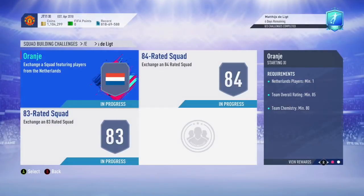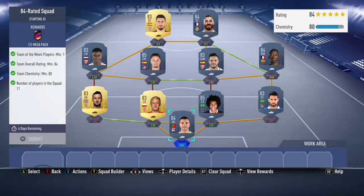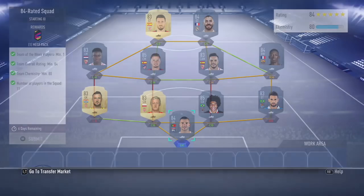Next up we look at the 84 rated squad, minimum one in-form. Whilst recording this, I noticed I hadn't put an in-form in there, which I need to do - so you'll see the squad with that in-form included. Very easy to do, very simple. The 84 rated squad is pretty standard. 80 chem makes it a little bit more coins; I think that one's coming in at around about 75k at the moment. All the squads will have links in the description for other methods as well - this is just my take on it.